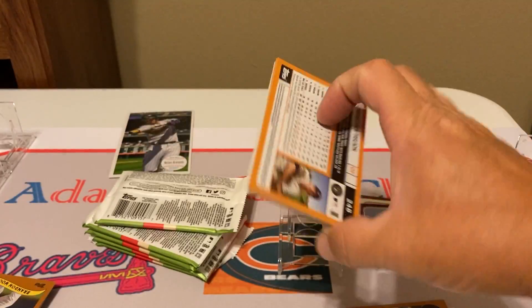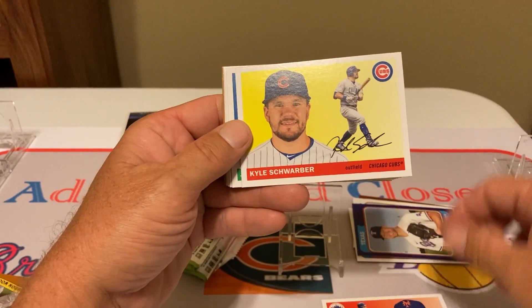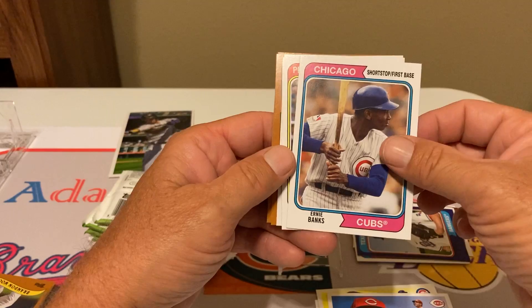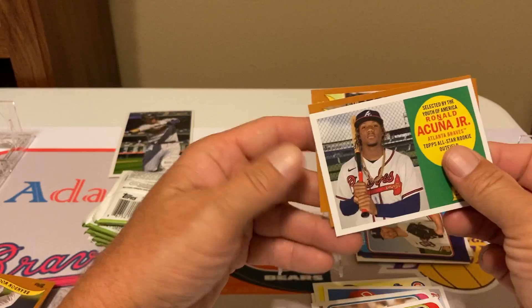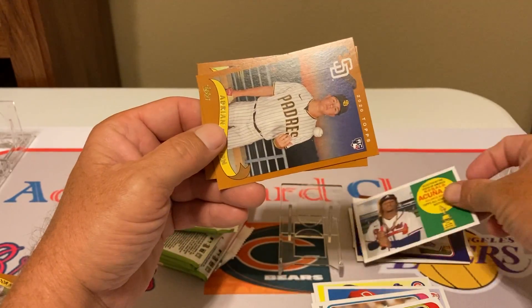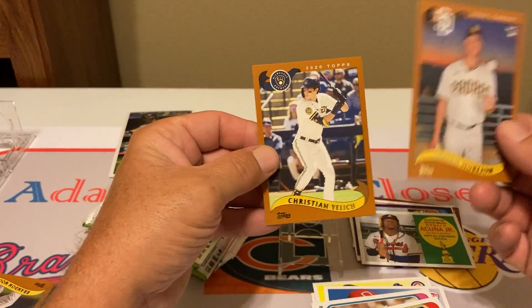I'm so busy I can't even keep up with my baseball team right now. I feel bad not even knowing how we're doing. It seems like every time I look we're losing. Ernie Banks, Mike Smith. My boy Ronald Acuna Jr. — please get well and healthy fast, sir, we need you back in our lineup. Ricky Carb, Christian Yelich.